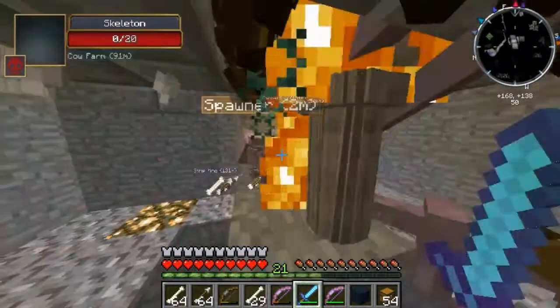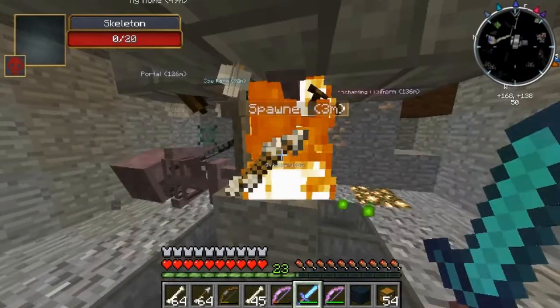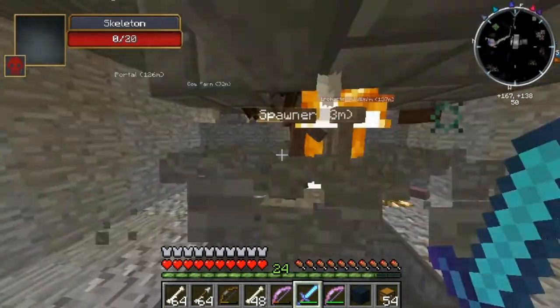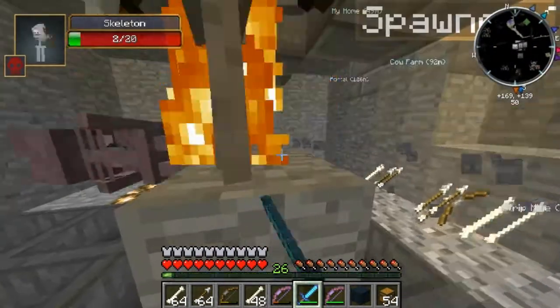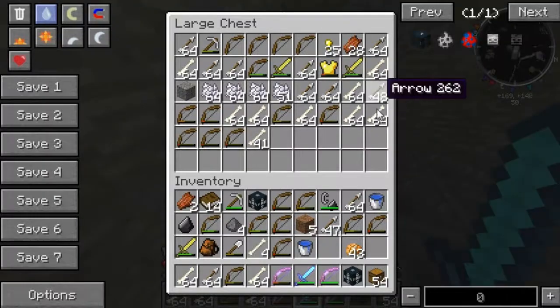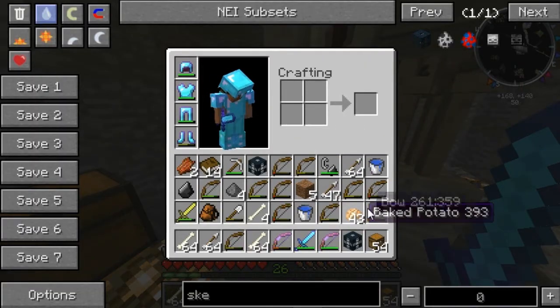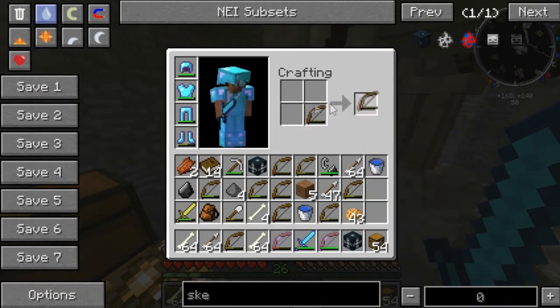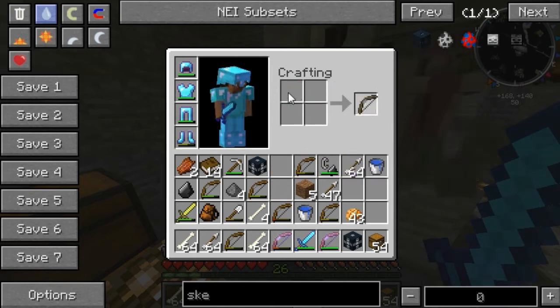Things are getting better. Get rid of these guys — they're shooting at me, don't want that! They should be all dead now. Okay, what do I have in here? The chest is nearly full, but it's always these bows. I need to combine these bows together — they're taking up space for no good reason. Let me get this in here, and this in here.